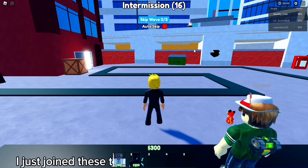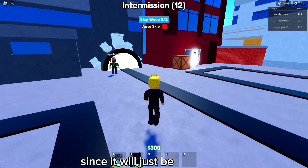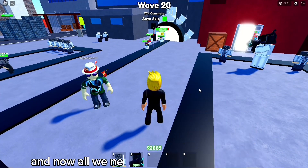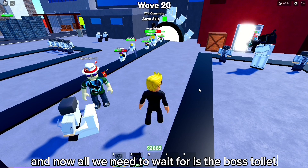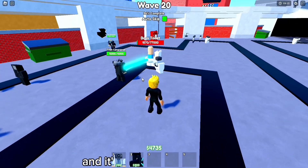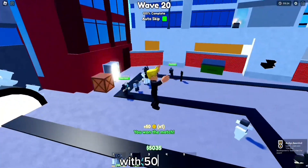I just joined two people on the easy game mode since it will basically be free coins. It's now the last round, all my cameramen are maxed out, and we just need to wait for the boss toilet. The boss toilet arrived and it's already almost dead — it's already dead. We won the match and got 50 coins.